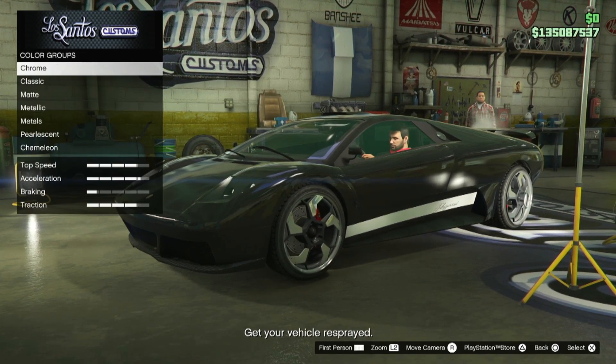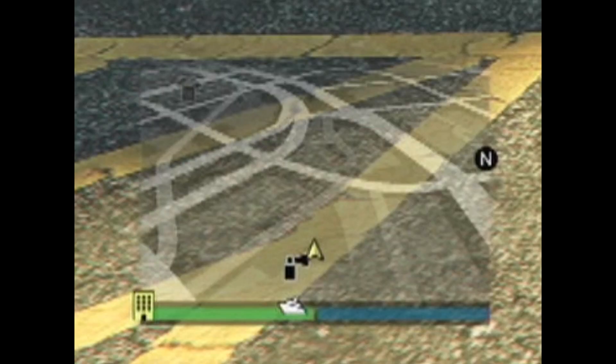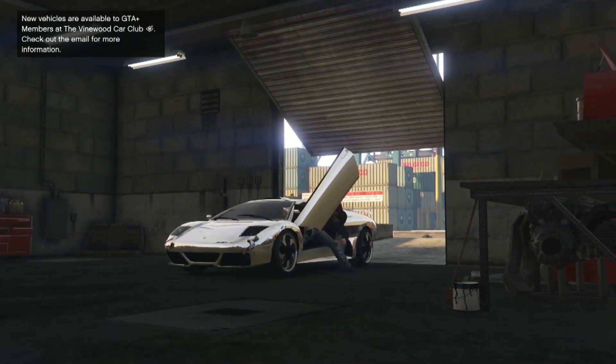Food for thought: normally an Infernus can't be modified because the game wants you to buy one, not steal one — it's too expensive so the game won't let you keep it. But once you respray it and exit Los Santos Customs, an S will actually appear blinking on your map.